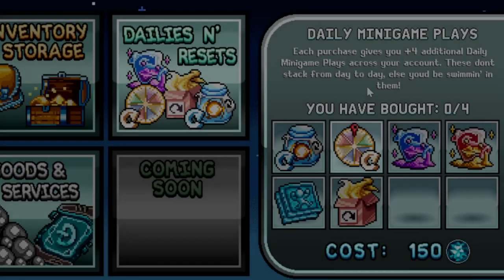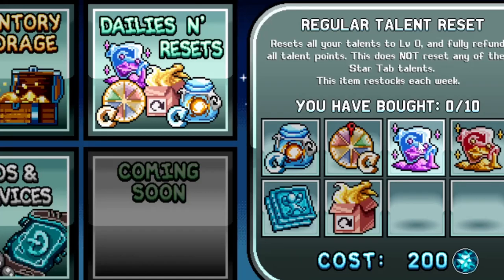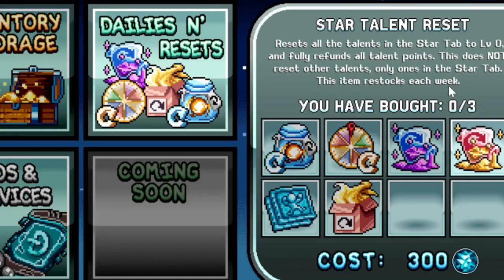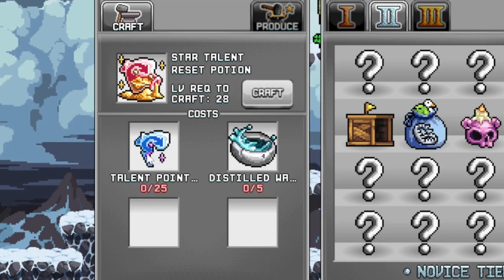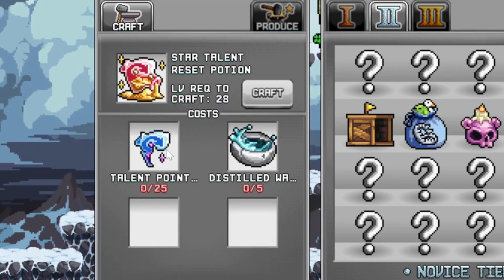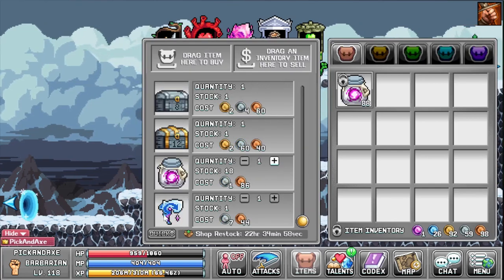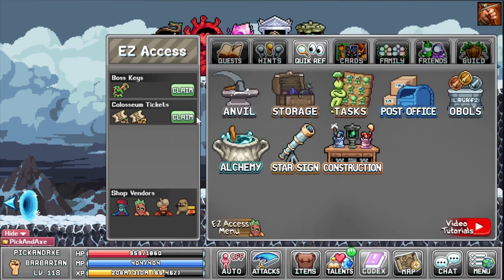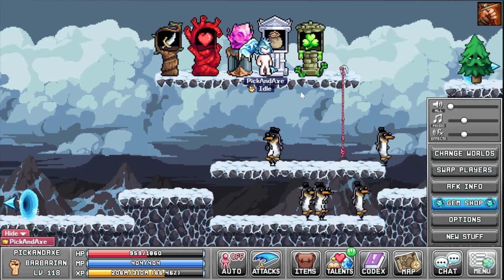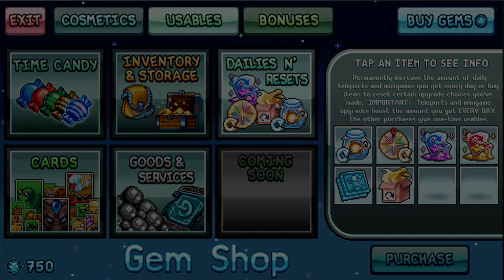Daily minigame plays you absolutely don't want to buy — you will burn out for sure, and if you're not using all your daily minigames you're wasting it. Talent resets are really easy to make in game. You need 25 talent point fragments and five distilled water — you can buy them from the various shops in each world. How often are you actually going to reset your talents, especially now that we have presets?